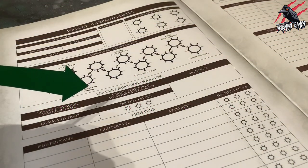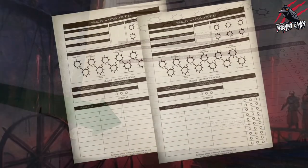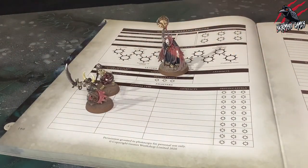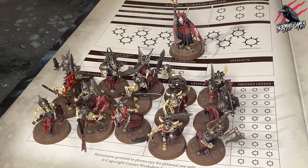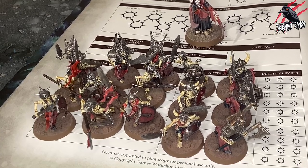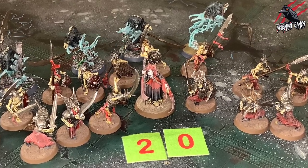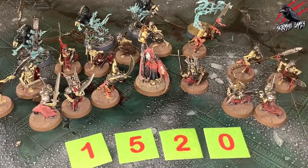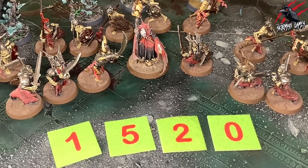You'll see that the warband roster has space for one leader or a favoured warrior and 10 fighters. For a full 20-strong warband you'll need two copies of this page. The next step is to add fighters to your warband roster. Your warband roster is the pool of fighters from which you'll pick up to 15 fighters when mustering your warband for a campaign battle. Before your first campaign battle you can add up to 20 fighters to your warband roster.